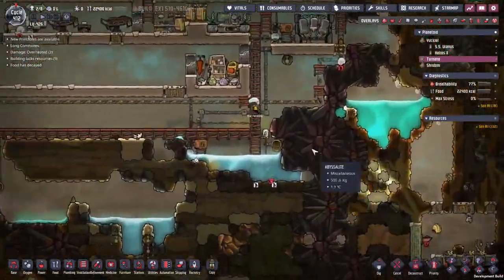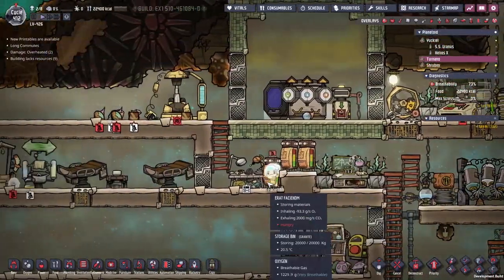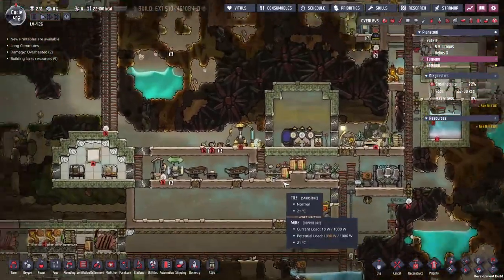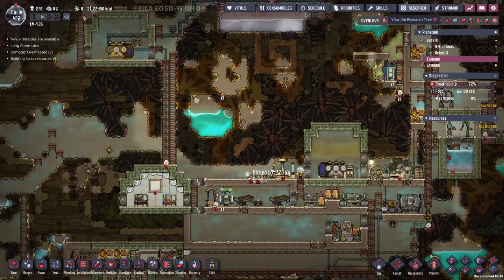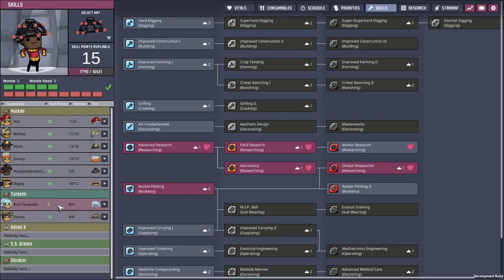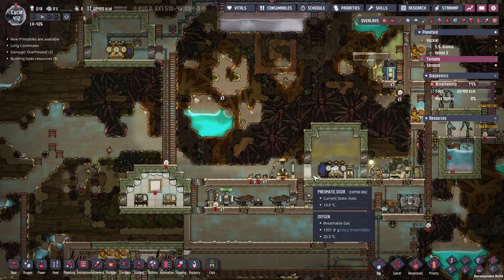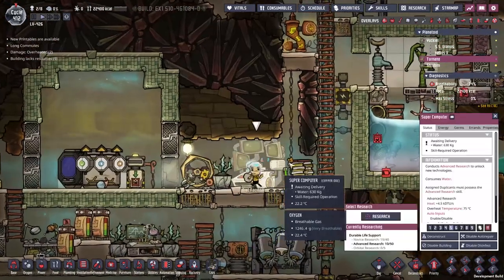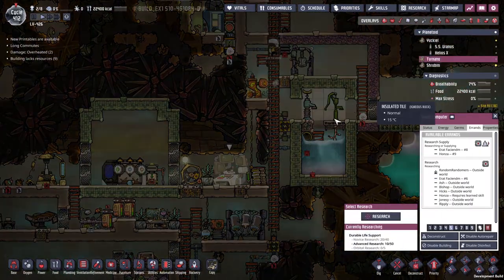Something else I want to do to aid the research is our friend Arat here. He joined the colony a little while ago and he's just been over here poised and ready to go for some rocketry. Unfortunately, that's not what we want him for. Looking at his skills, I'm going to give him some advanced researching so that he can help over here on the research. We've got two little research centres on Taranu and Yaquil.